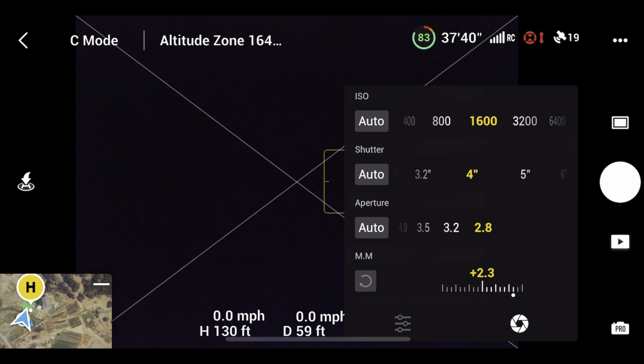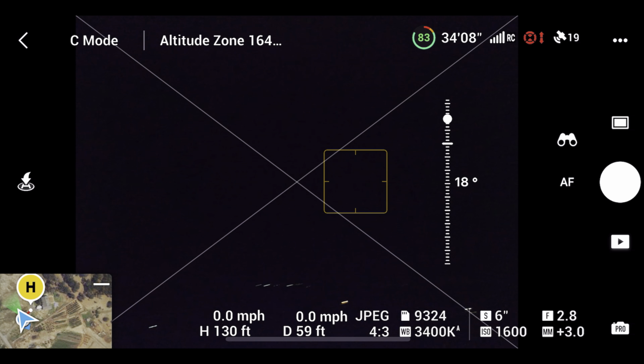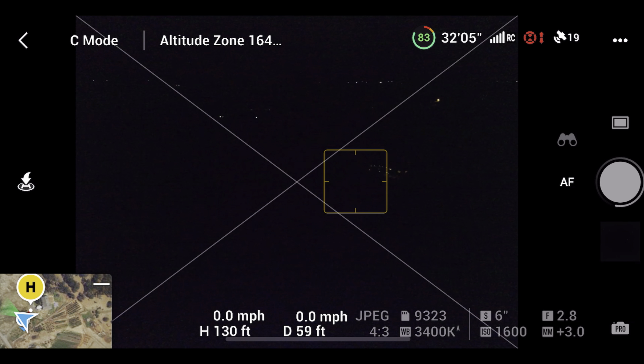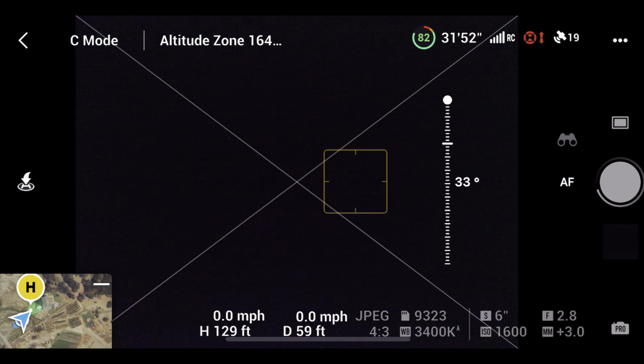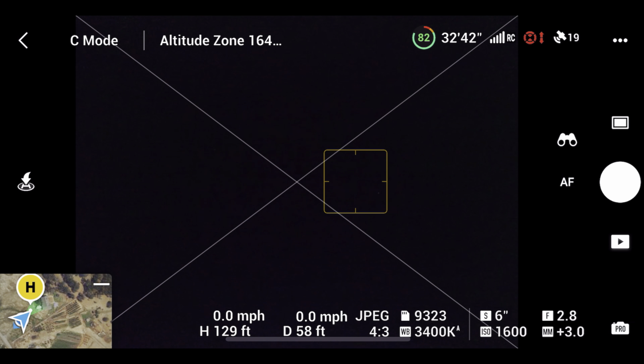Now the moment everybody's been waiting for — six seconds. I'm not going to do eight seconds yet, let's save that. So now we're at a six second shutter. The drone works off GPS and the remote, so if you stay still, the pictures will be more stable. Also for reference, this is no moonlight — it's all starlight. There is no moon whatsoever.